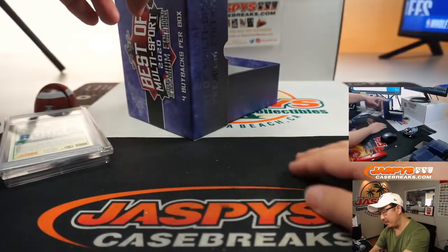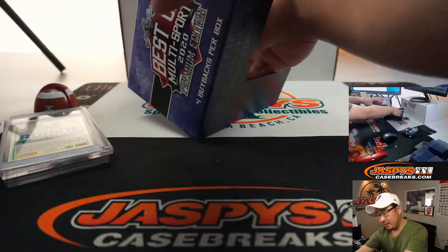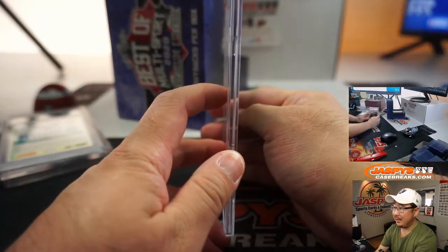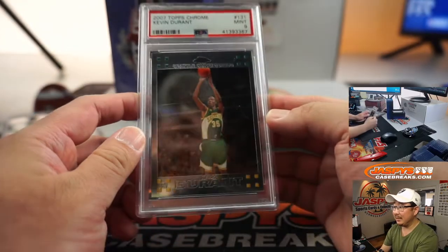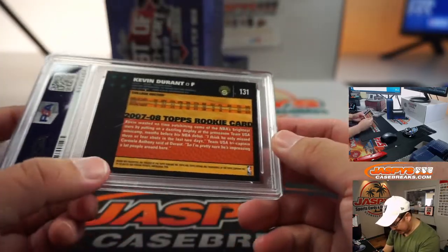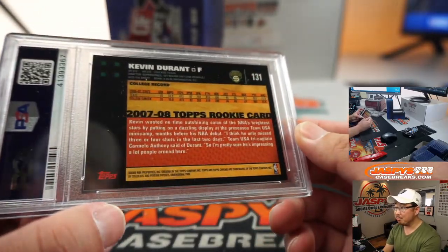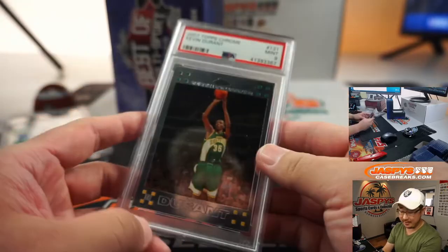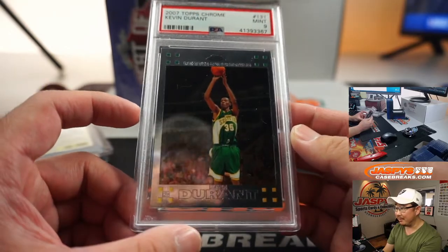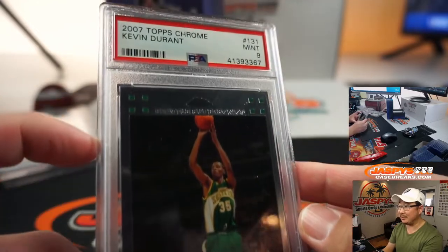The final one is another basketball card — 2007 Topps Chrome Basketball. It's a PSA Mint 9, and it's Kevin Durant. Rookie Kevin Durant. I always forget that he had like a year or two in Seattle before they went to OKC. So that's kind of cool seeing him in that Supersonics logo.